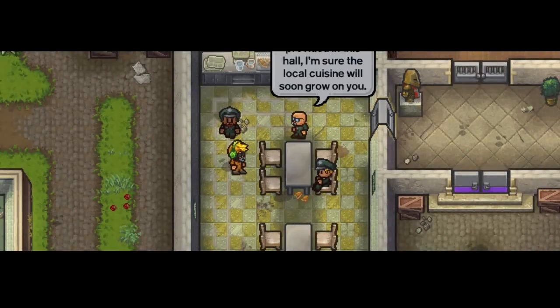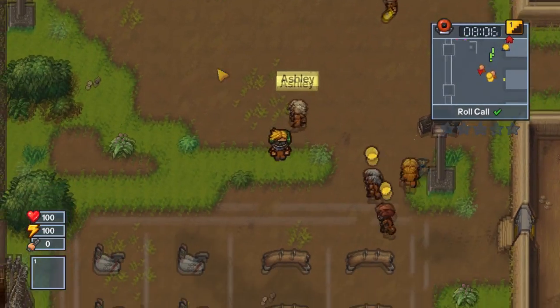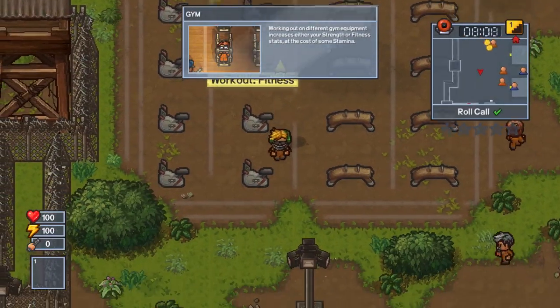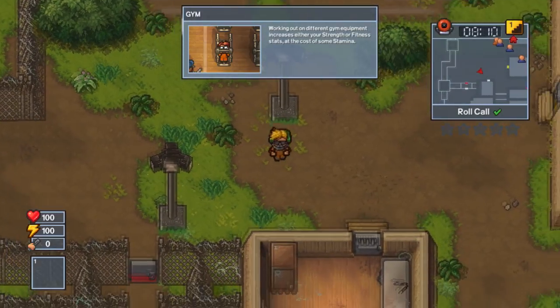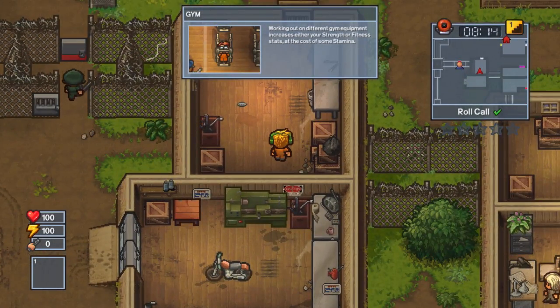If you go towards the southwest of the map, you'll notice there's a bike in a room that is not accessible. That is our escape plan. You can only do this solo — you can't do this in multiplayer, so keep that in mind.